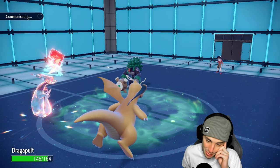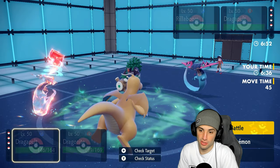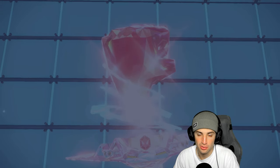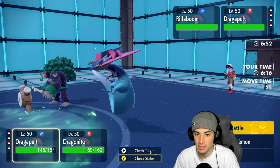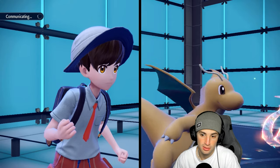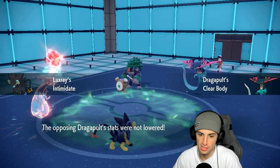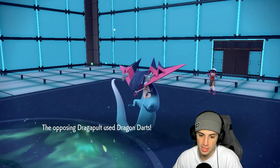They bring in Dragapult. I check speed — they're maxed but not Jolly. I go Shadowball and hard-swap Dragonite back to Luxray to Intimidate Rillaboom again. Clear Body blocks the Intimidate. Rillaboom takes another Intimidate regardless — now at minus two Attack. Dragon Darts from their Dragapult KOs my Dragapult, not Luxray — that's huge. Rillaboom is now at minus two and pretty much out of the match.